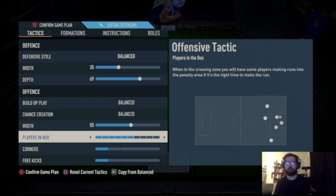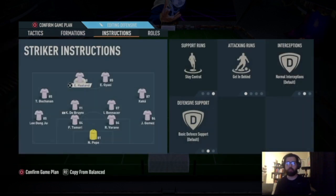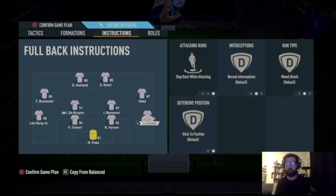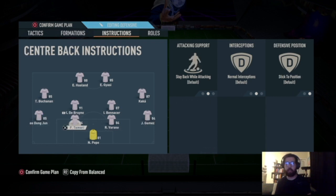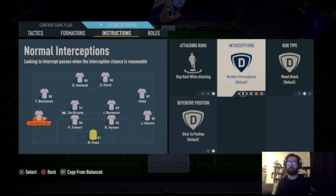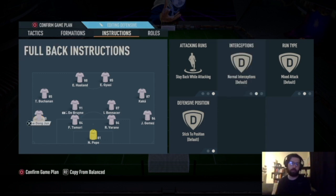Settings are 55 players in the box, 6 on corners, and 1 on free kicks. Nothing on the goalkeeper. Both center backs get no instructions. Right back: stay back while attacking. Left back: stay back while attacking. I wouldn't put overlap on since you're already attacking with your right mid and left mid. One thing you can change is switching to conservative interceptions since you're pressing higher — that way they won't auto-press and leave gaps for one-twos on the wings.